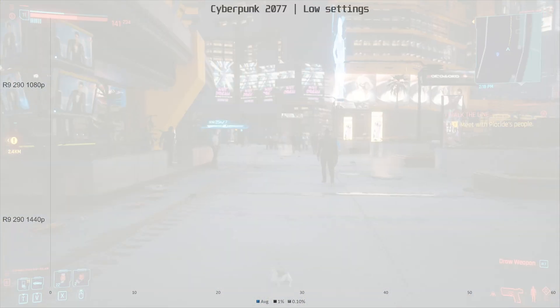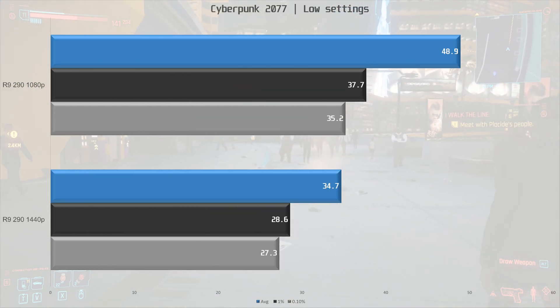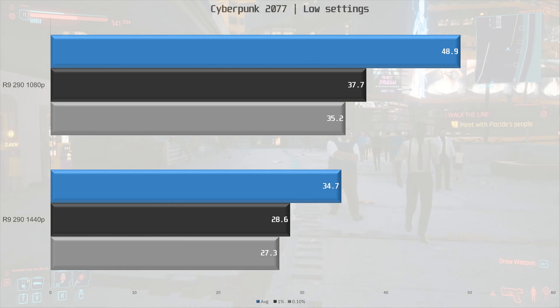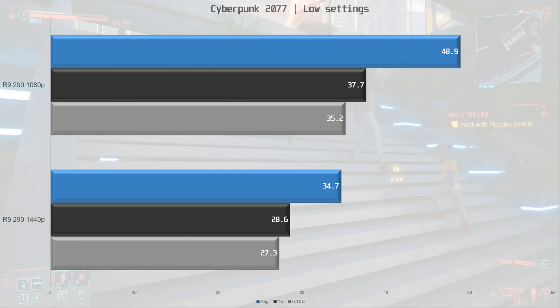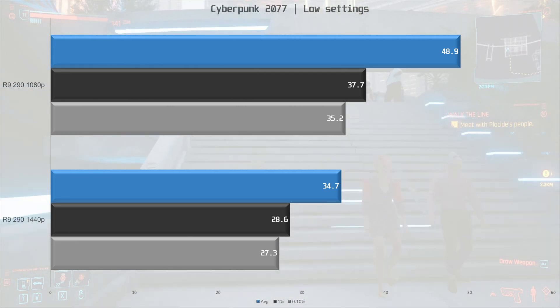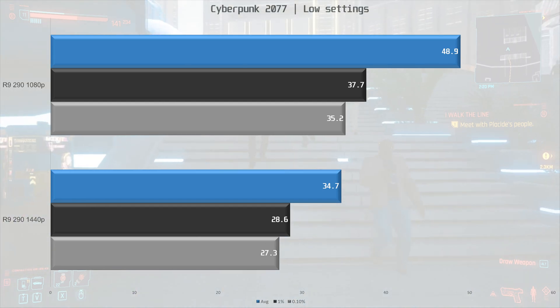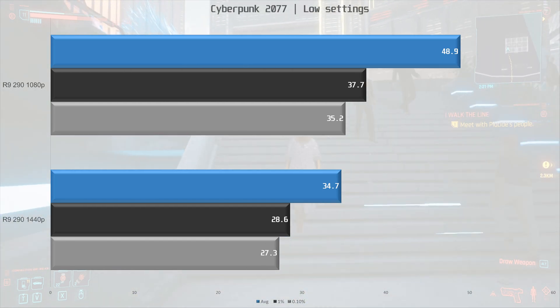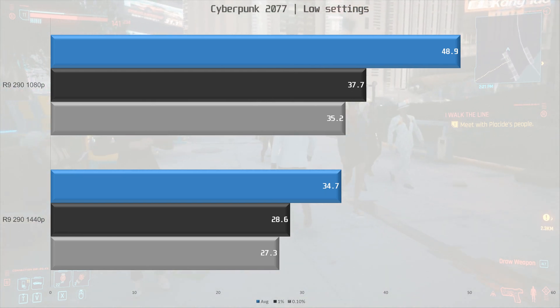The next title is Cyberpunk 2077. The R9 290 is struggling with this game at 1080p — with low settings we are only seeing 48.9 fps average, and it's not a pleasant experience at all. At 1440p, still with low settings, things get even worse. I would say this game is not really playable at 1440p, and 1080p is not great either.